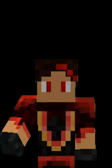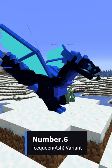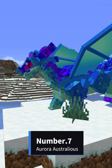Okay, what color was indigo? I forgot. It's like a light purple, right? And then we have the Dark Ice Knight variant. And finally, we have the Aurora Australis — or however you pronounce it — variant.